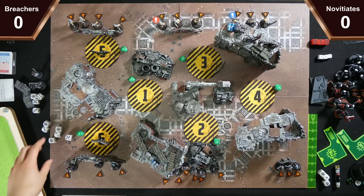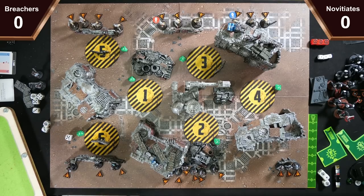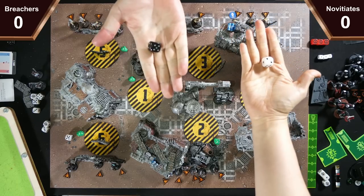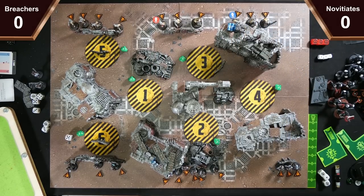Now we'll do Scouting. I was the attacker, Charles the Defender. One is Barricade — that can go on a vantage point. Two is Change Order, three is Dash. Three, two, one — we've both picked Fortify.